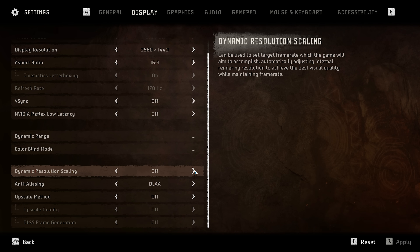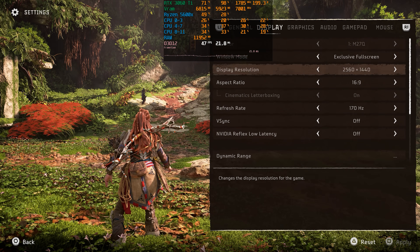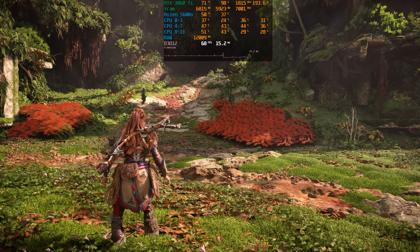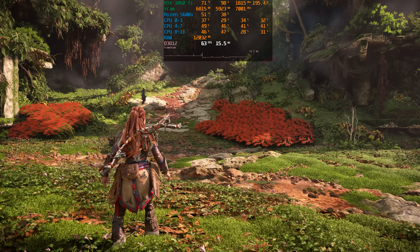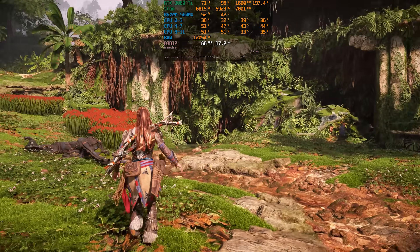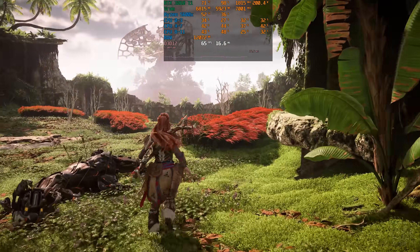The game also supports dynamic resolution, which typically doesn't work well in most PC games unlike consoles. Here the game is running at the high 40s, and if I enable dynamic resolution with TAA to target 60fps, the game exceeds the target with some drops here and there. However, we can also see that the resolution drop is noticeable and the image quality doesn't look great.